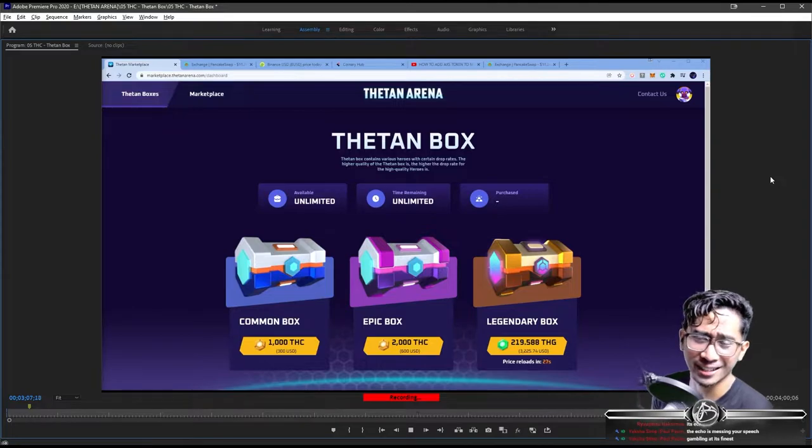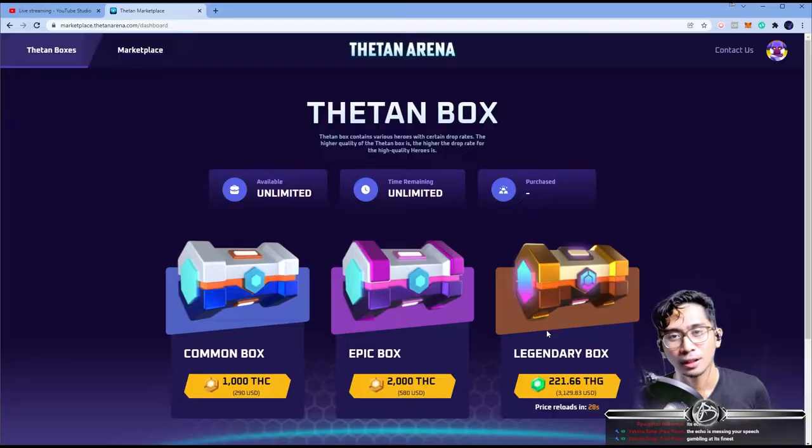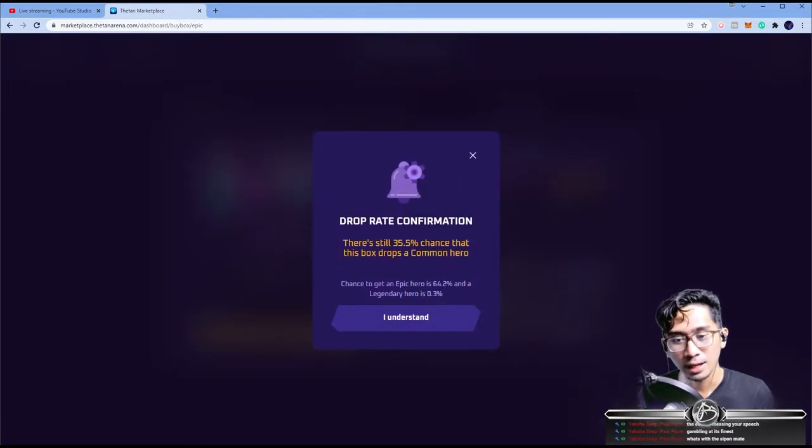Let's open these chests. Are you guys excited? Because I sure am not — I'm scared. Just a reminder: when you buy an Epic Box and press Purchase, there's a drop rate notification. There's a 35.5% chance this box will drop a common hero — that's one-third. The chance to get an Epic Hero is 64.2%, and you have a 0.3% chance to get a Legendary.